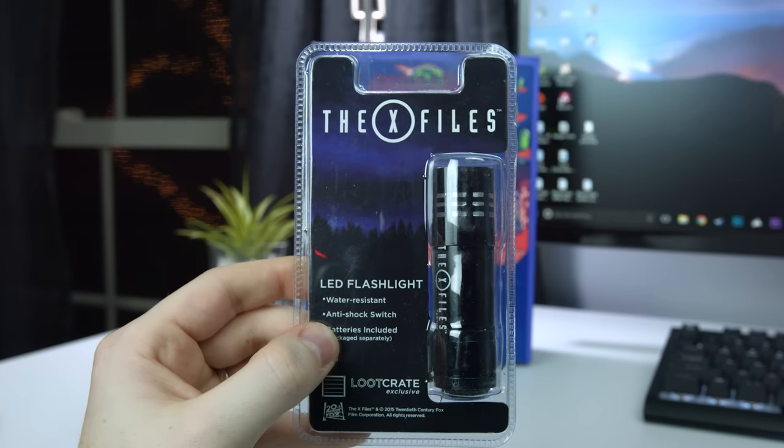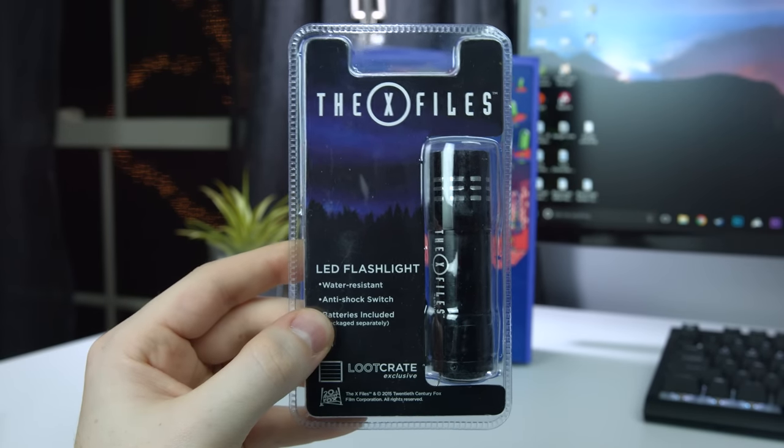Nice — we're two for two today. You get your official Loot Crate batteries. Just kidding — those are for this LED flashlight, X-Files themed, which is actually kind of cool. Like one of those tactical flashlights, pretty cool. Yeah, with the little button on the back. I actually have one of these in my backpack which is red, but it's not X-Files.